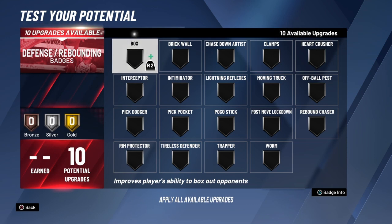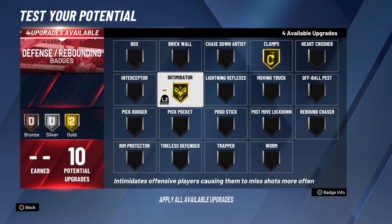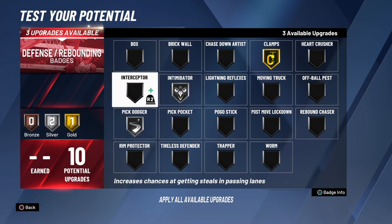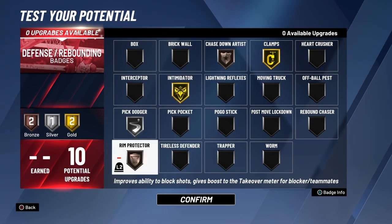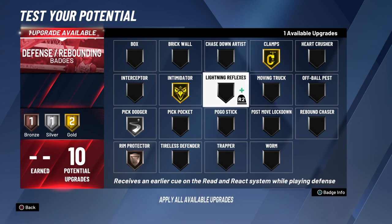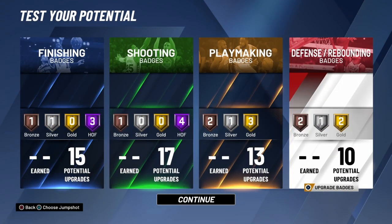For defensive badges with 10 slots: gold clamps, gold intimidator, silver pick dodger — you can swap to gold pick dodger and silver intimidator if you have trouble with screens, but screens are too overpowered so I need that silver pick dodger. Then bronze protector and bronze chase down artist. You can add rebound chaser too, but you probably won't grab many rebounds on this build. Anyway, hope you guys enjoyed the video — see you next time, peace.